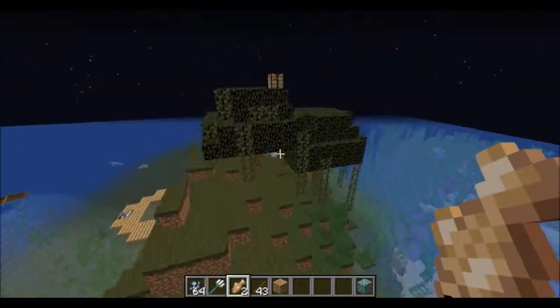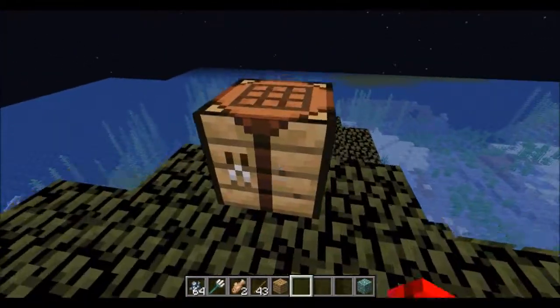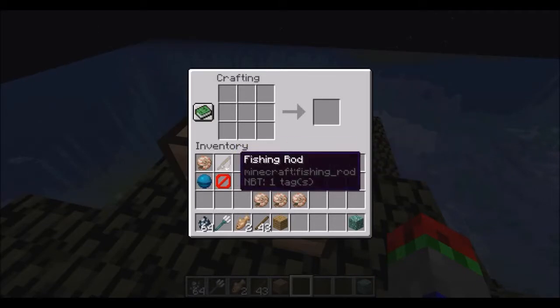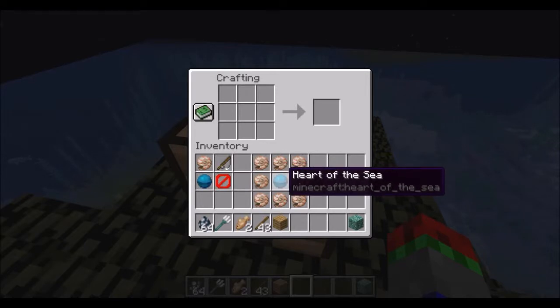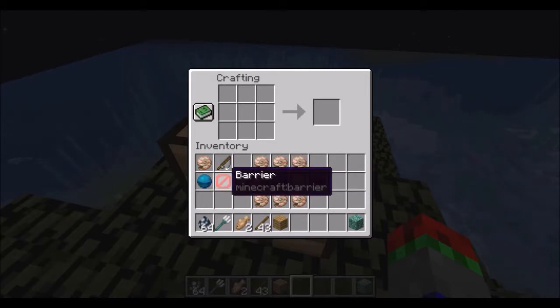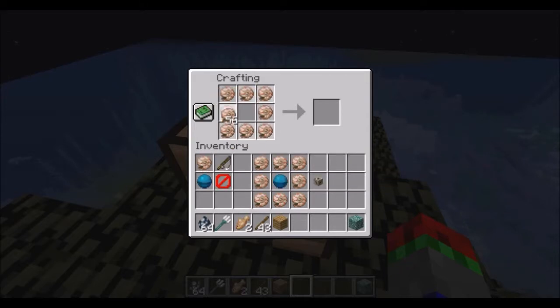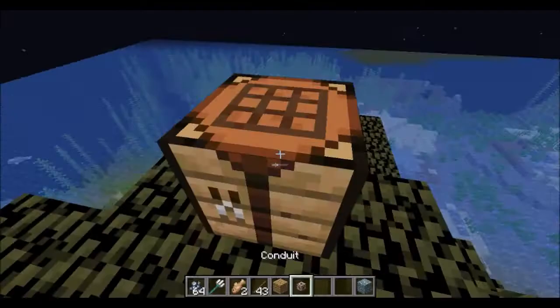Another thing added: if we go over to our crafting table, there are Nautilus shells, which can be got from fishing, and Heart of the Sea, which is currently unobtainable in survival. If you have eight Nautilus shells around one Heart of the Sea, you get a conduit.